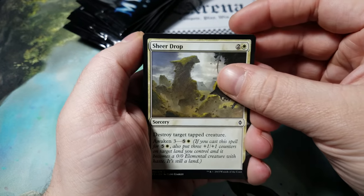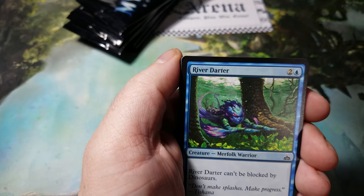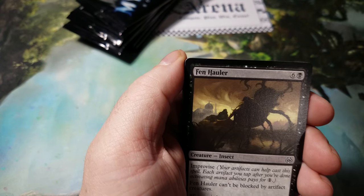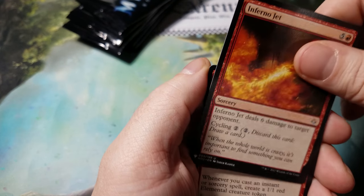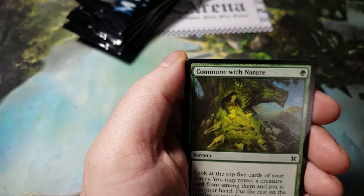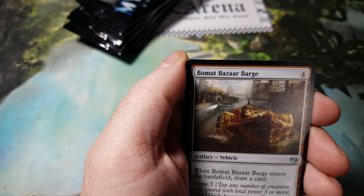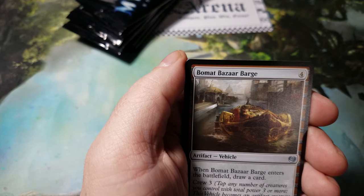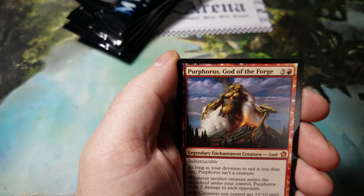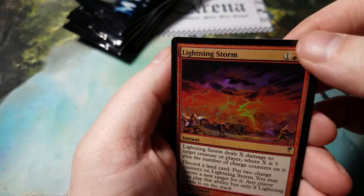Alright, so we got Sheer Drop, Path of Peace, River Darter, Horseshoe Crab, Sounder of Souls, Fin Hauler, Inferno Jet, Young Pyromancer, Arbor Armament, Commune with Nature, Hidden Stockpile, Volatile Rig — Bizarre Barge, say that three times fast — Purphoros God of the Forge, Temporal Mastery, and Lightning Storm for our foil.